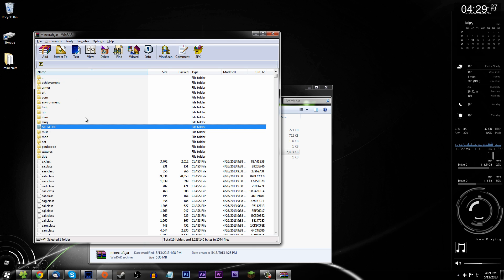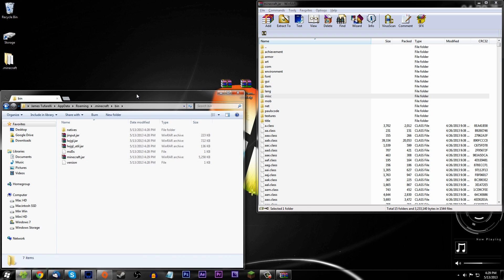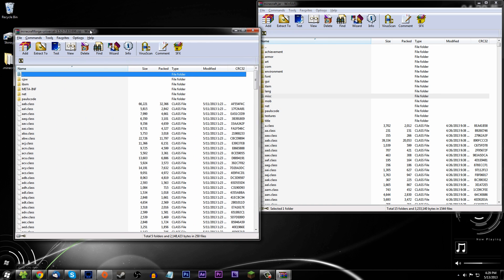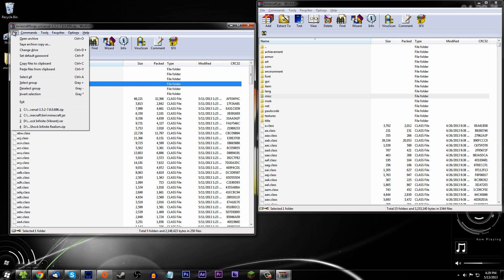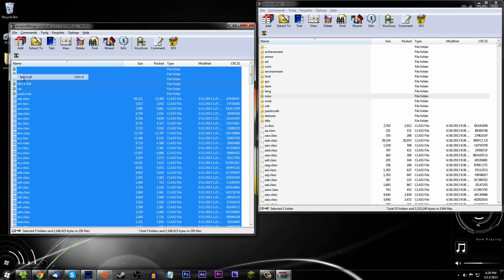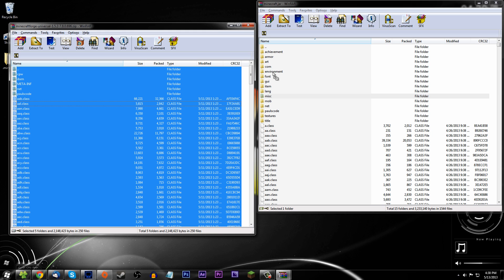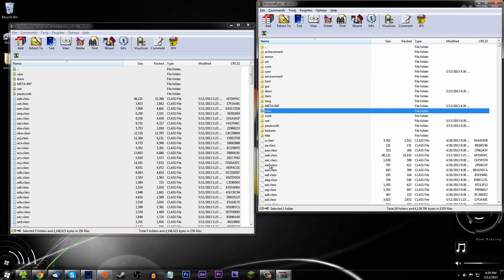Now delete META-INF — you have to do that or else you'll get a black screen. That's the first thing you want to do; it prevents you from tampering with the files. Now open your Minecraft Forge universal zip as well. Go to File > Select All, or press Ctrl+A to select everything, and drag it all into your minecraft.jar — drag it to a blank space, not into a folder. Set archive format to zip, update and replace, normal, and click OK.